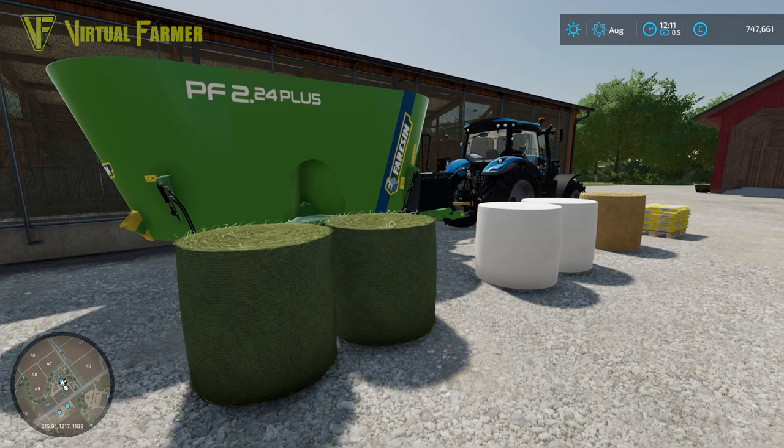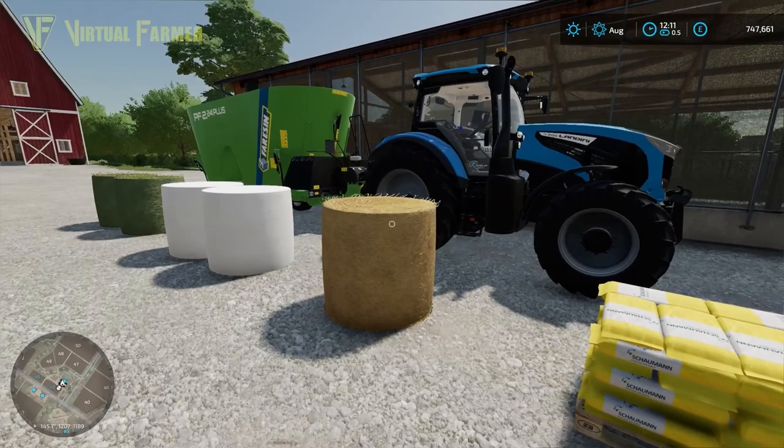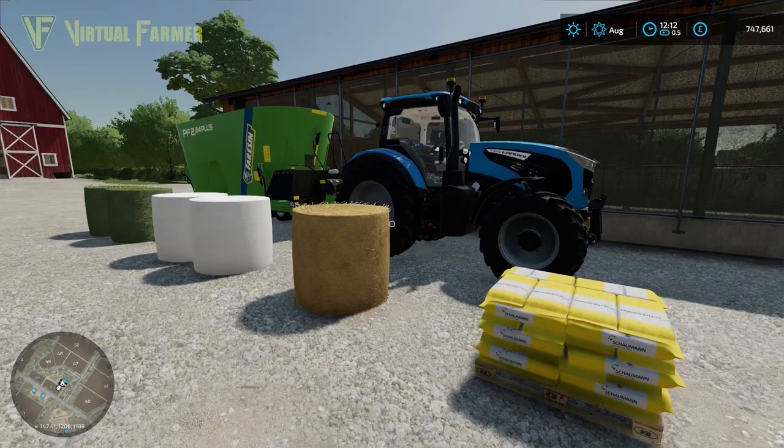Hello and welcome to this guide to TMR in Farming Simulator 22. TMR stands for Total Mixed Ration — it is one of the ways you can feed your cows. It is the most effective way to feed your cows. As you can see from the cows in the cow barn, if you feed them TMR you get 100% effectiveness, so you get 100% of your milk produced. If you feed them hay or grass that reduces to 80% and 40% respectively.